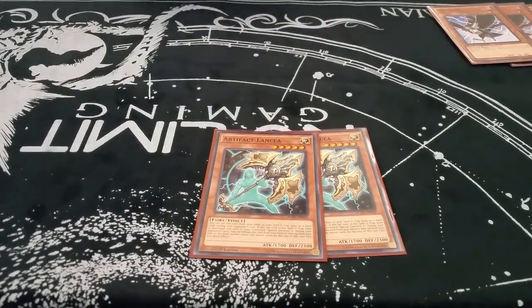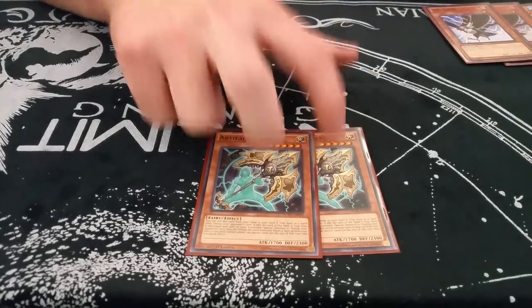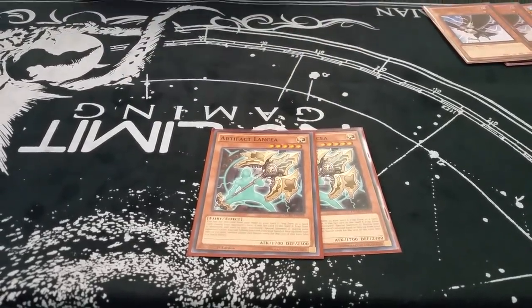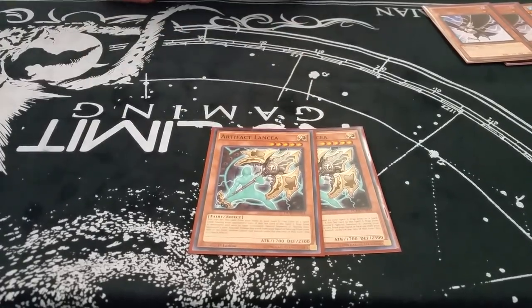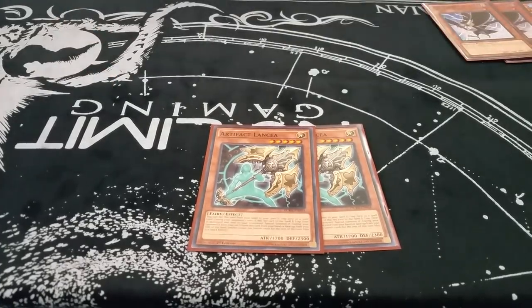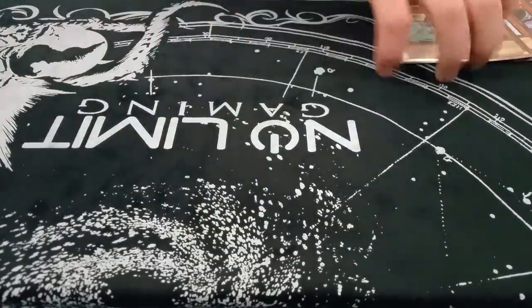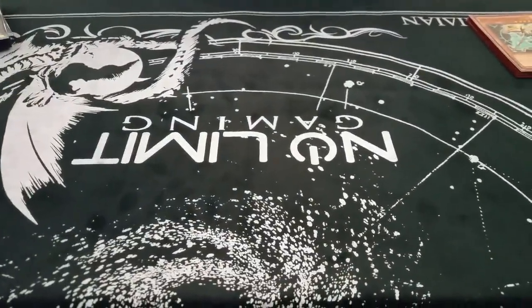Artifact Lancea — I'm iffy on this card but it did win me a game. The only problem is if they milled Snow then it really did nothing for me except pause them for a turn, because Snow's going to interrupt my plays anyway. That deck — which is what I lost to in the finals — is really hard to beat when it goes off.